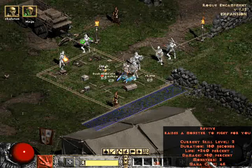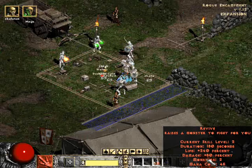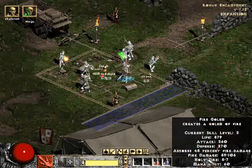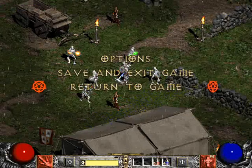Revive — you get it at level 30 and you revive other monsters and they fight for you. Fire Golem — it creates a golem of fire. That's the necromancer.